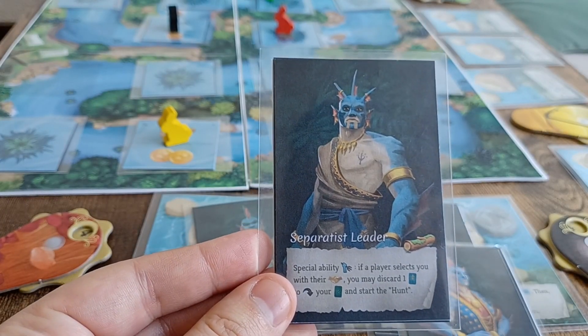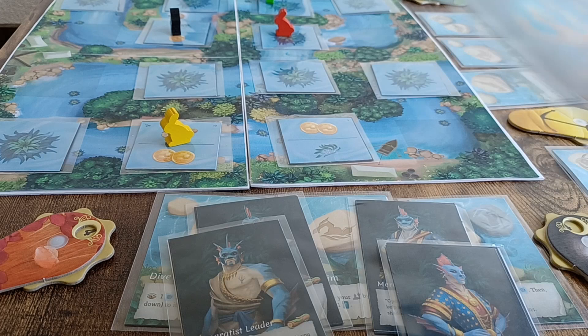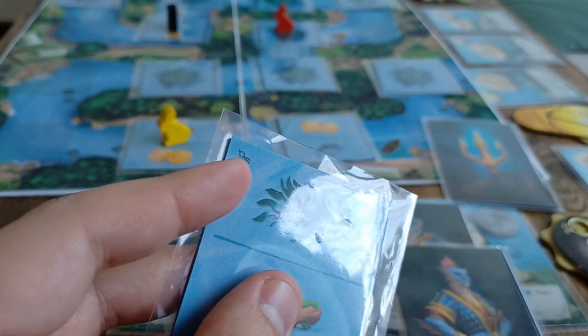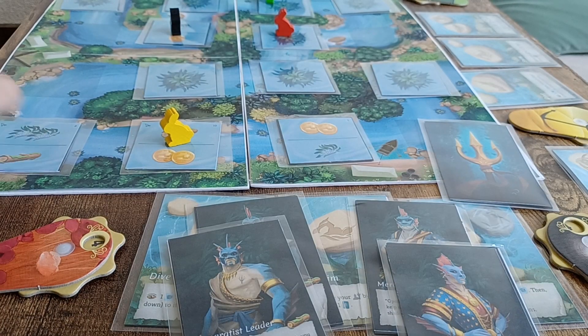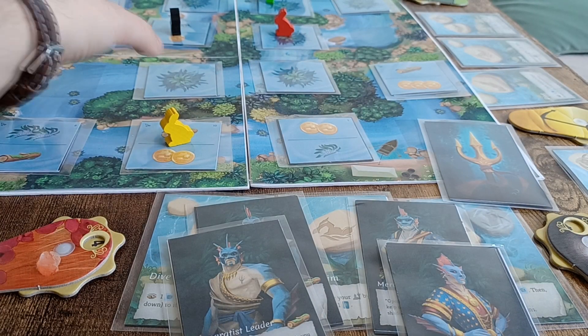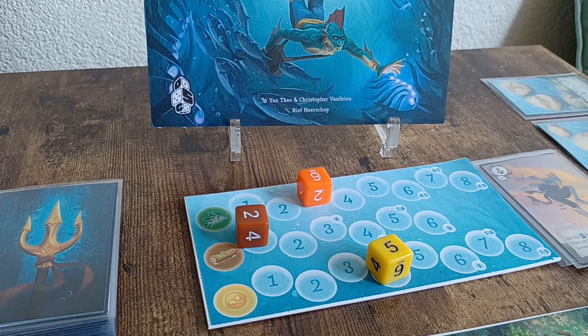The separatist leader has the Hunt special ability. If the yellow player is the separatist leader and they know where most of the remaining hidden logs are on the board — or with assistance from fellow separatists — when receiving a co-op they can discard an ability card, reveal their role, and start the Hunt. The Hunt starts with the separatist leader revealing one tile within their reach, and if that tile has the Hunt icon, they can continue revealing tiles anywhere on the board as long as those tiles also have the Hunt icon.